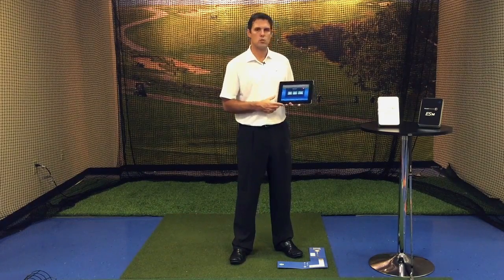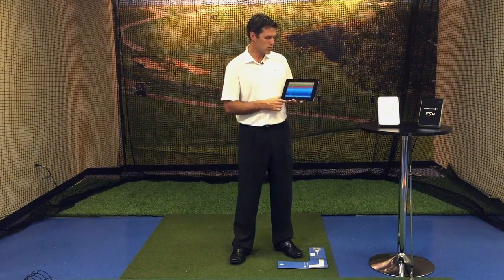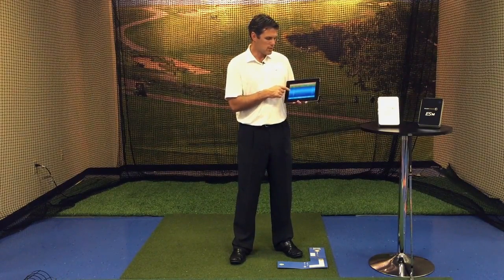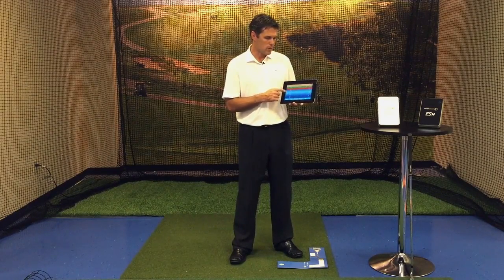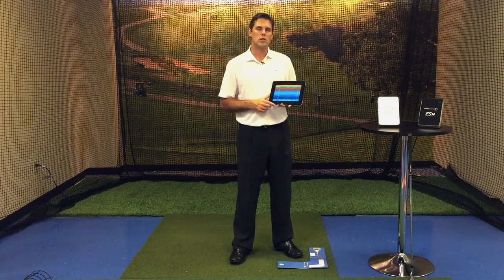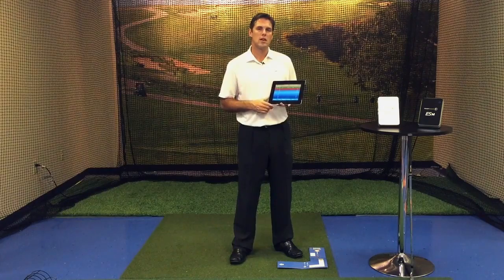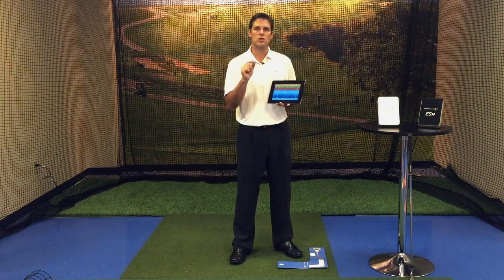For distances, we can start off with Even, Odd, or Random. For this, we're going to choose Random. You'll notice that it gives you 10 different shots at 10 random distances, the first one being 72 yards. You're going to get three shots at each distance, and depending on how close you get to that distance, it's going to score you.